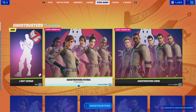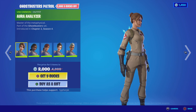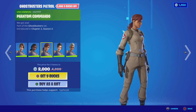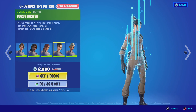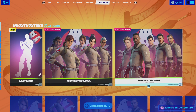Anyways, we have the return of the Ghostbusters with all their cool sets and skins. You can see Aurora Analyzer, Spectre, Inspector, Phantom Commander, and then we've got Curse, Blaster, and of course the Spirit.